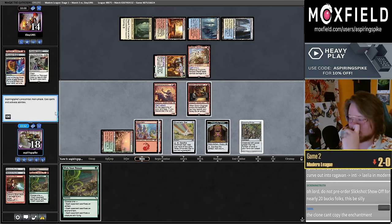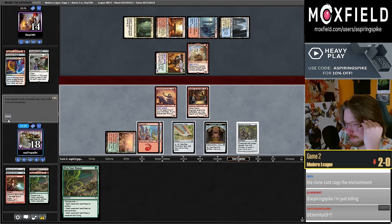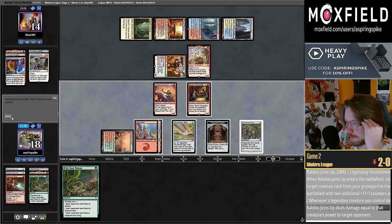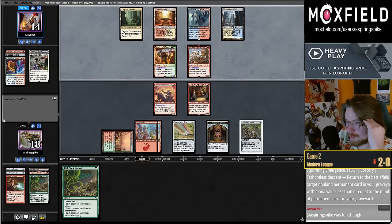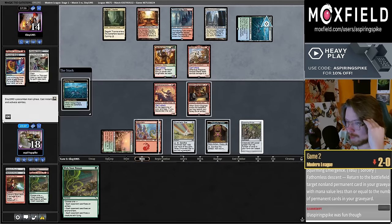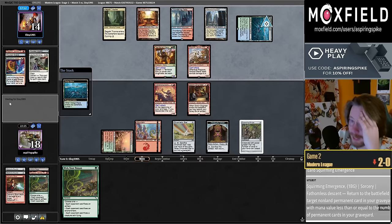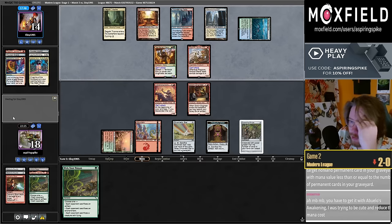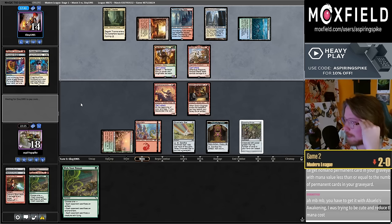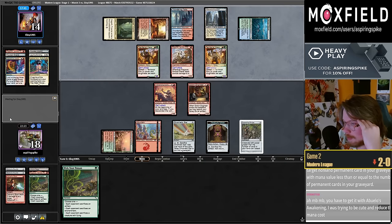I'm trying to get my treasure from Scallywag — I don't need it, I just need to make sure Ragavan can attack. I want to be able to sack the Bridge in response to a second Binding. What about Leila? I'm excited to curve Ragavan into Leila. Leila could be better than I think — but you know, good cube cards tend to get glazed a little too much. The card has to be better than Fable of the Mirror Breaker to be a modern staple; right now I don't think it will be.